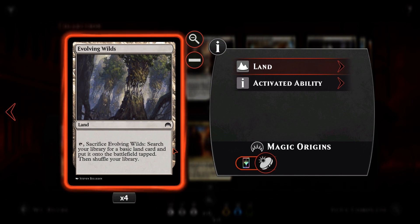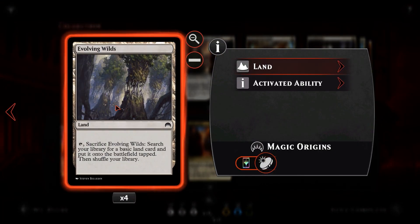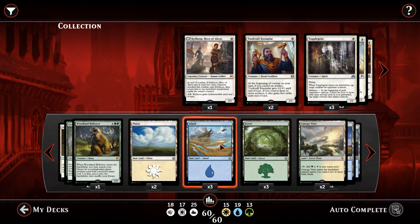Finally, we've got four Evolving Wilds to make sure we have all our colors. We're running 25 lands total. Evolving Wilds also thins our deck once we have the mana we need — sacrifice it, search for any basic Plains, Island, or Forest, put it onto the battlefield tapped, and shuffle your library.